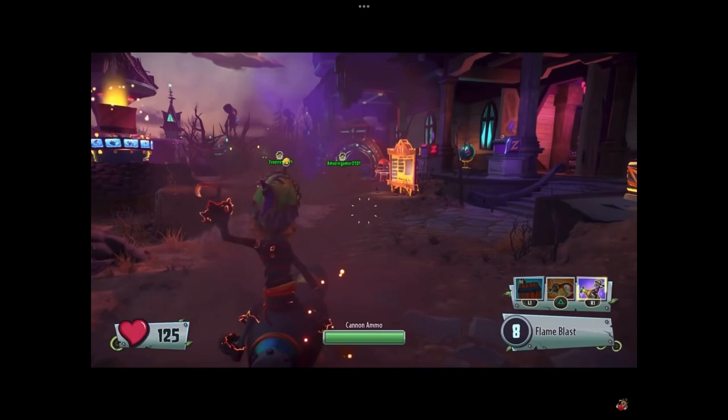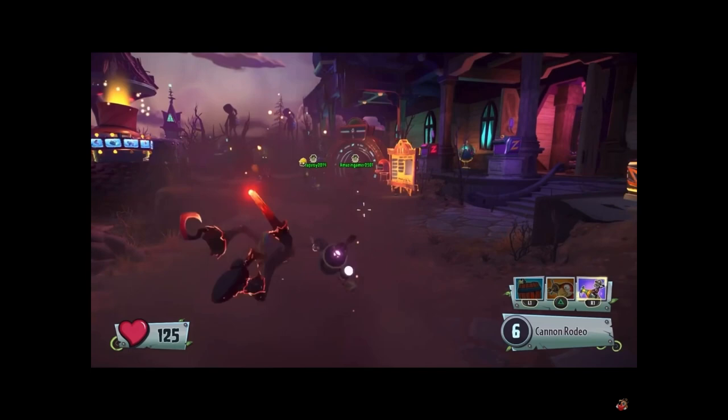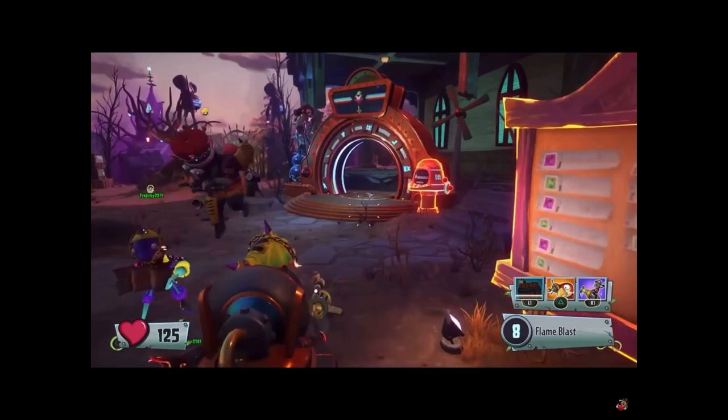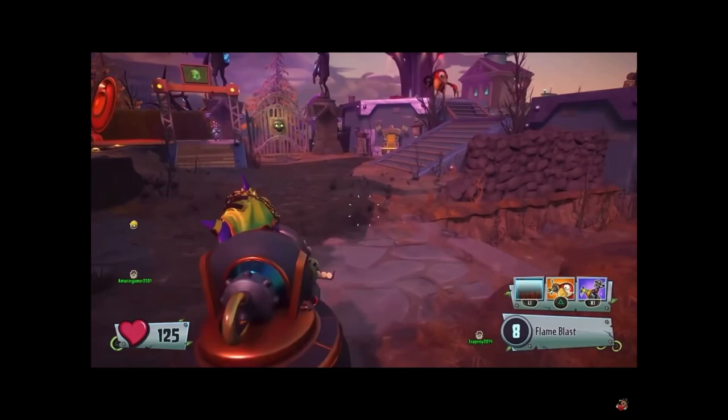Yeah, there is. So first what we're gonna have to do is keep switching between your Cannon Rodeo and your Barrel Blast. What this is gonna do is like maybe glitch you into the cannon, and then you'll be able to move around and stuff. You'll be visible to other people, but you will not be able to shoot. It will go off so you can aim and everything.